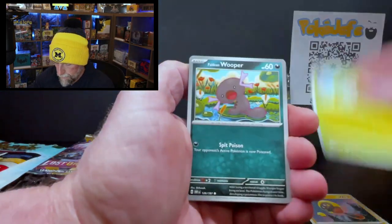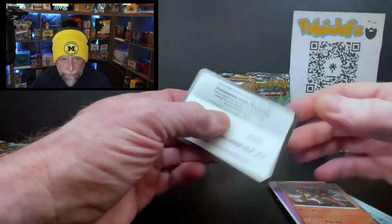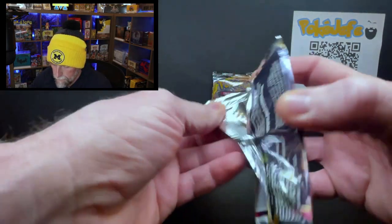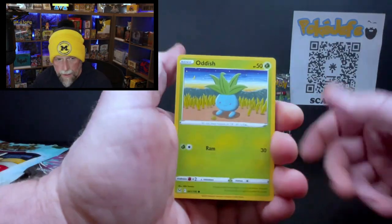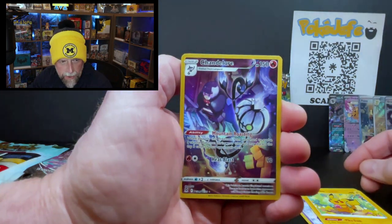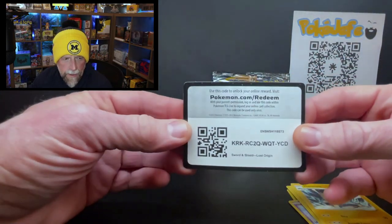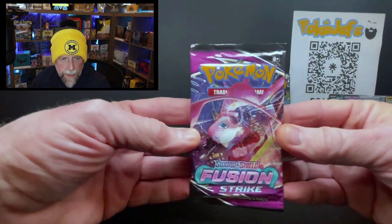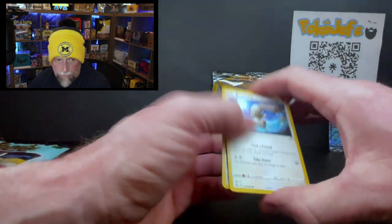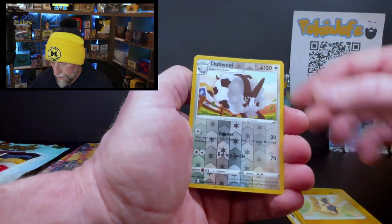Obsidian Flames — I'll get off my soapbox now. We got a Bellibolt, Quagsire, Team Star grunt, Palafin, Sharpedo, Toedscruel. Lost Origin — come on, let's get a hit! Oddish, Jynx, Pikachu, printer gallery card, Chandelure in the rare. Fusion Strike — Mudkip, Caterpie, everything commons. Silver Tempest: Walimer, Togepi, Feebas, Wimpod, and the rare.